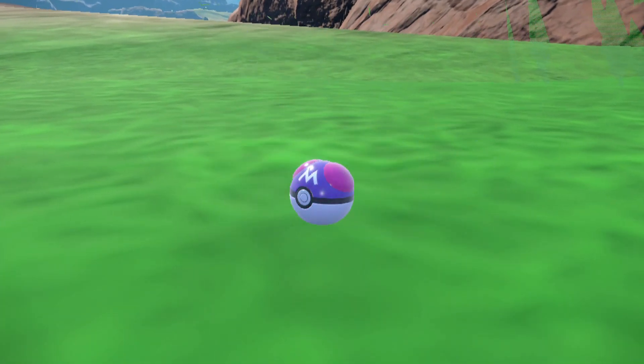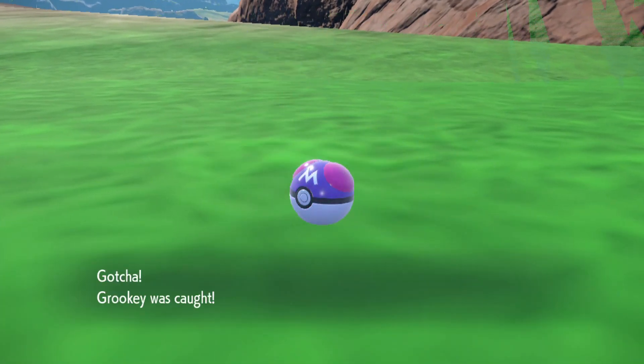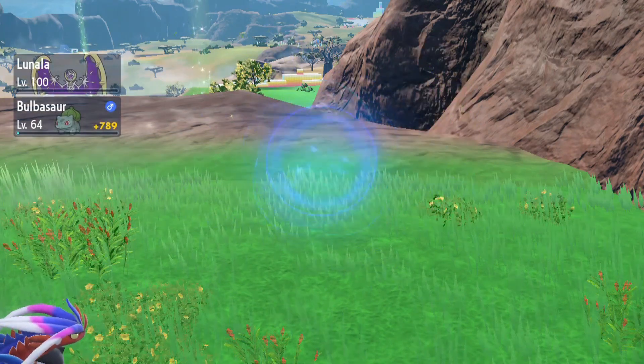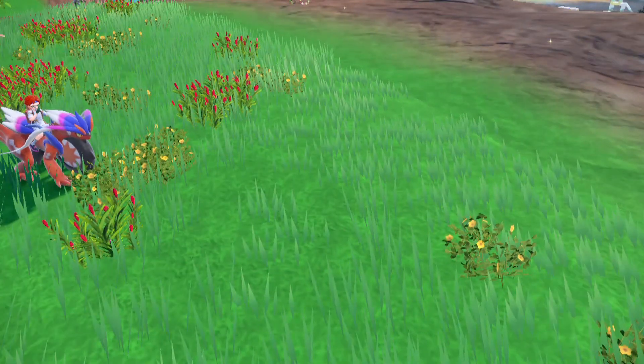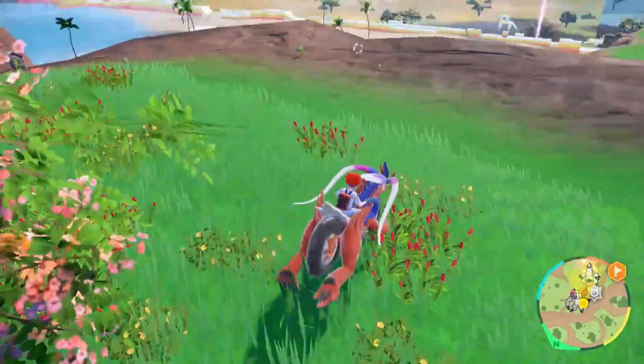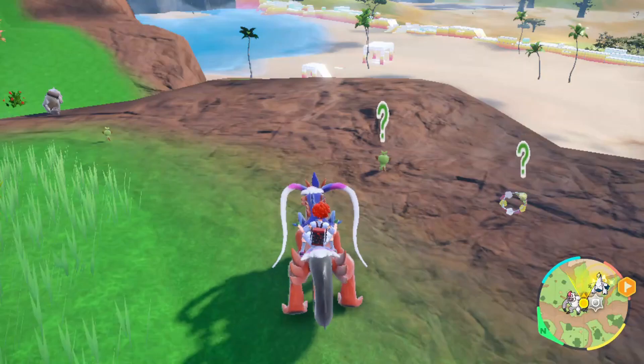The Generation 8 starter Grookey is a great grass-type Pokémon, and its final evolution Rillaboom is an extremely powerful companion. It also just simply looks really cool. While initially you couldn't catch these Pokémon in Scarlet and Violet, now you can.